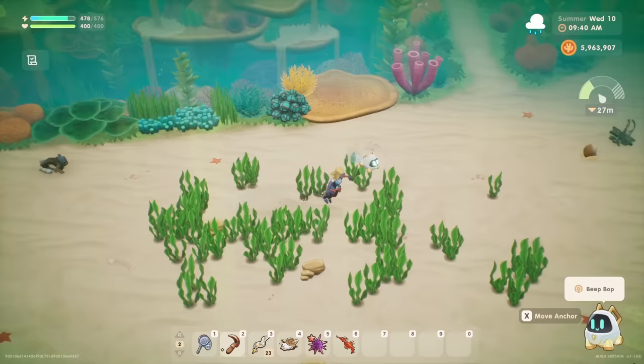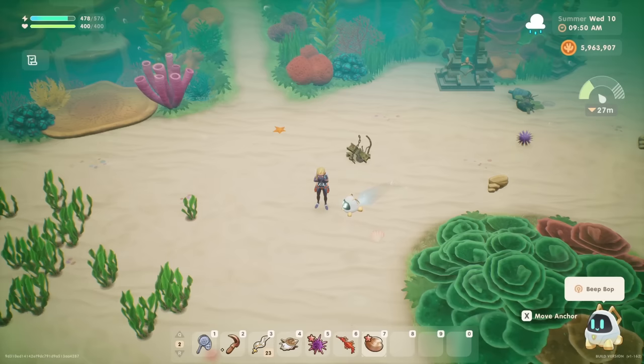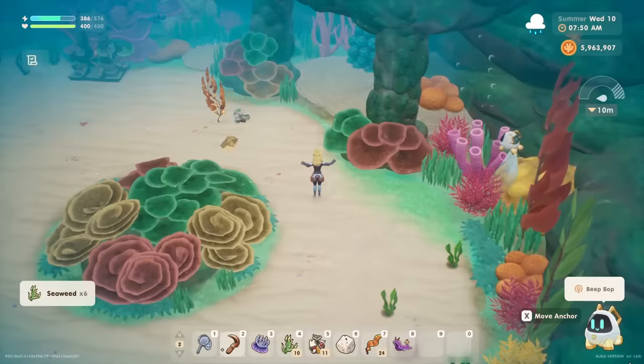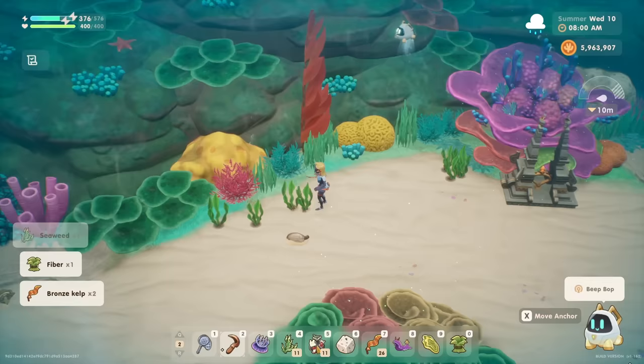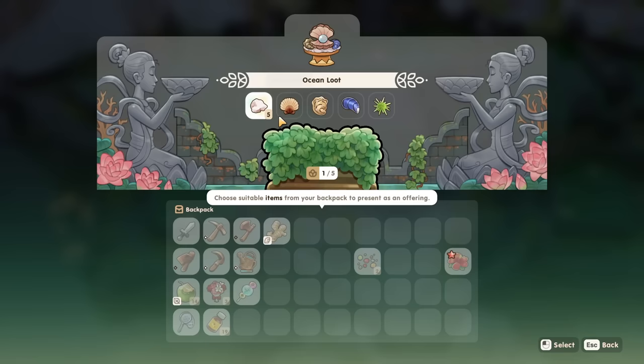If you're really in a pinch and you've used up all your seaweed for scuba snacks and have nothing left to eat, you can always snack on sea scavengeables, which can be found all around the ocean. They are basically the underwater version of forageables. Not only can you snack on them, but you can also sell them in early game, dry them out with a dehydrator, use them in your kitchen for cooking, and there's even a bundle of offerings at the lake temple dedicated to them.